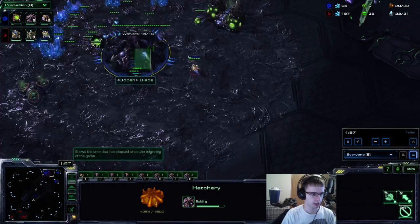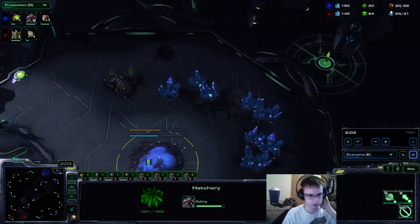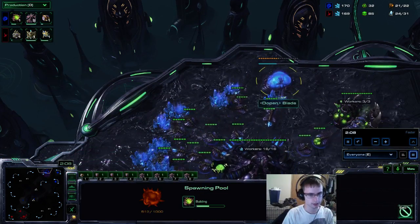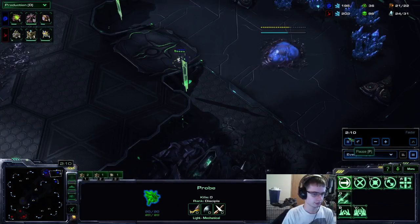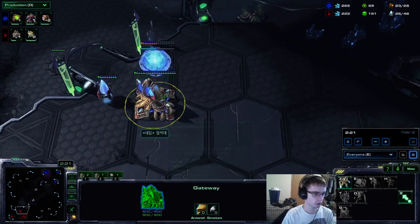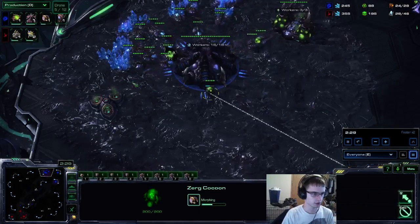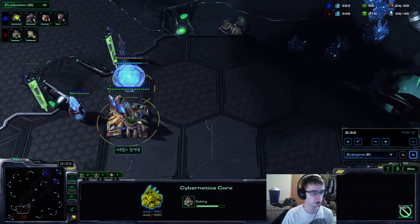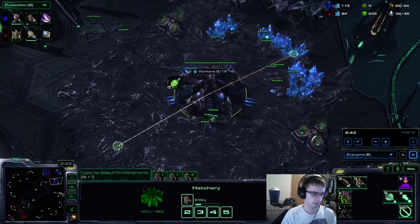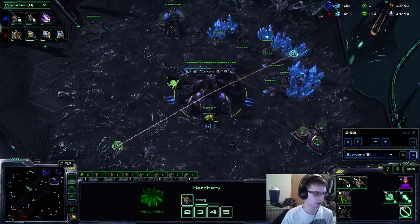I'm going to fast forward a little bit now — this is just a very standard opening. I did 18 hatch, 20 hatch, 20 gas, 20 pool or so. It's just going to be droning. Since I know he only went one gateway, I know I can make drones for a while — no need to make lings right now. Now if he had opened two gate and you're going three hatch before pool, you're definitely going to want to get lings a bit quicker, otherwise the adept would be here right now.